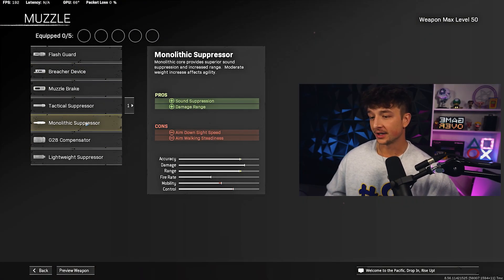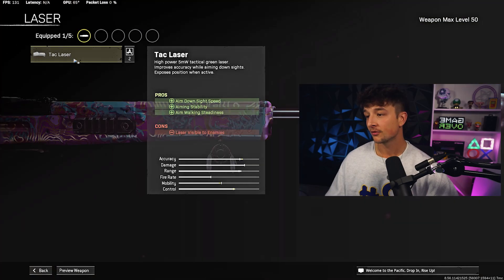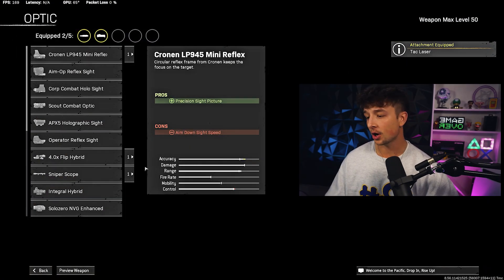Now let's build this — we're going to start with the muzzle. We're going to run the Monolithic Suppressor, which gives us bullet velocity and damage range without hindering ADS too much. We're going to skip the barrel altogether because we're on Rebirth and we don't need it. For the laser we're going to run the Tack Laser, and for the optic we're going to run the Sniper Scope — that's just standard.